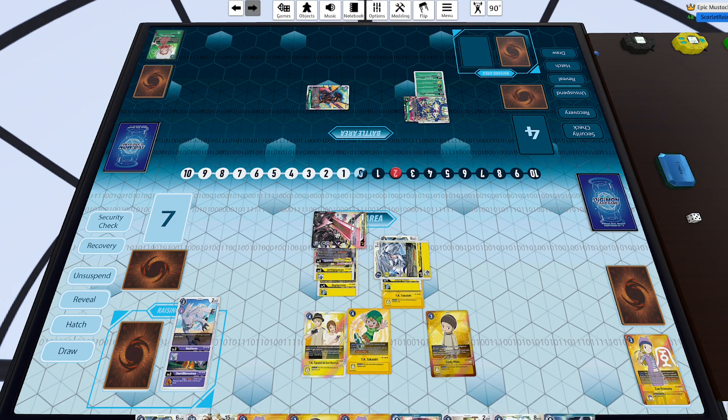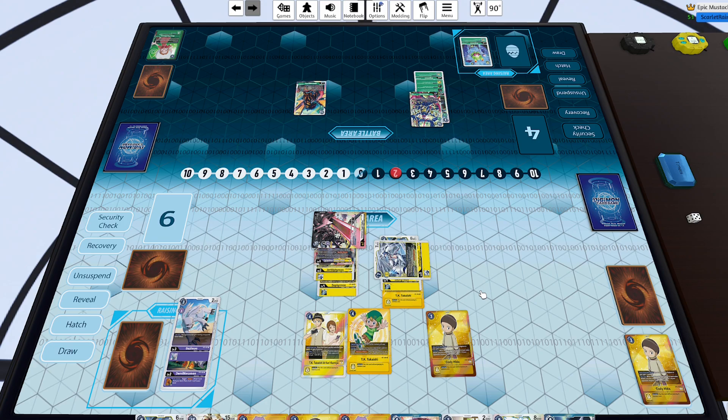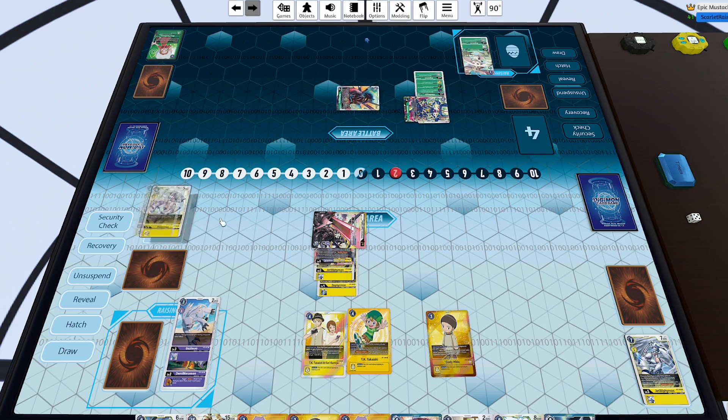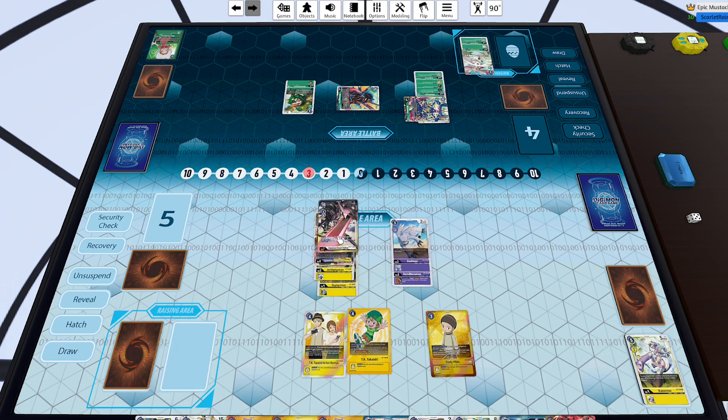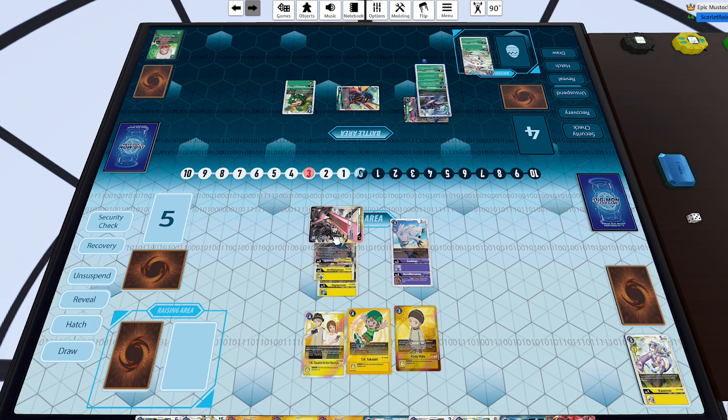Then digivolve into Zwart Defeat for a cost of three, deleting my opponent's Mimi and putting him to two memory. The Shivamon unsuspends and I lose the top card of my security. The Argomon underneath Shivamon should proc, putting my opponent to three memory. Whether he was at two or three doesn't matter — I'm going to start with three and pass turn regardless. Shivamon probably starts attacking now. I swing Nidhogg into security hitting a Kazemon, then Namekmon is played for a cost of four. I bring out my Gazimon — not gaining off Cody because I have no yellow Digimon, and not off TK Kari because I'm at five security.